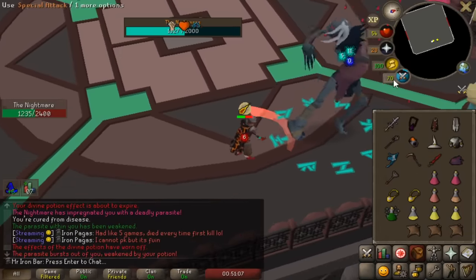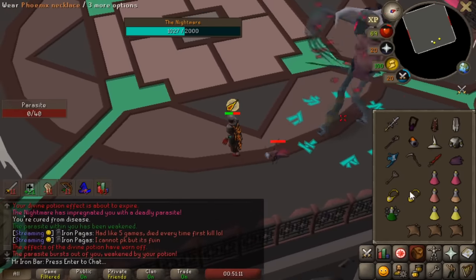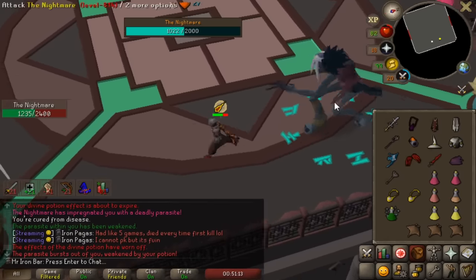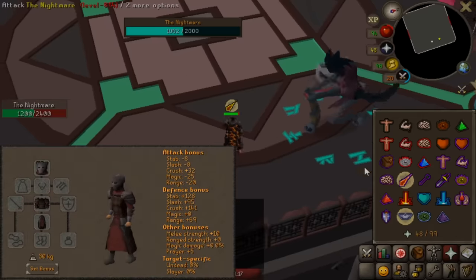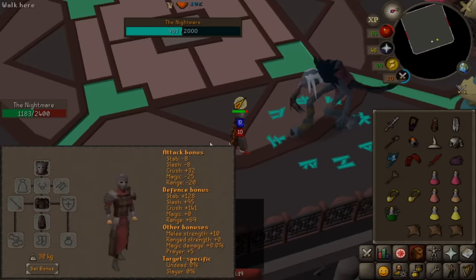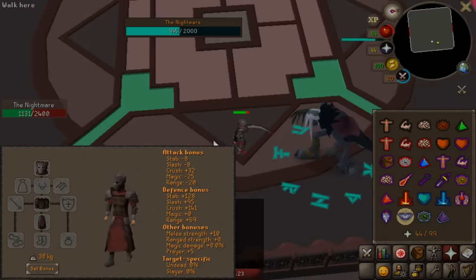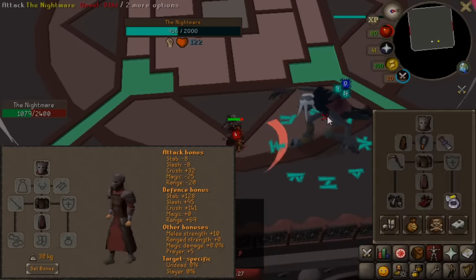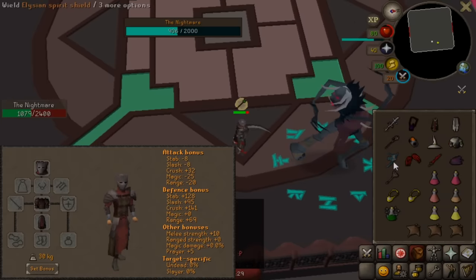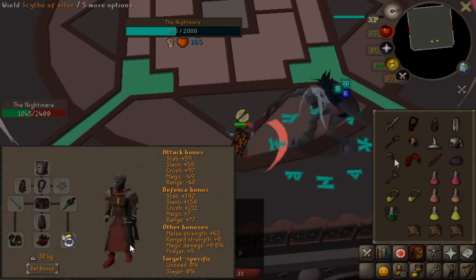Recently I unlocked full Inquisitor on the ironman — the best-in-slot crush bonus armor in the game, and it's also tied with Bandos for the best strength bonus. This armor is super useful because it's basically the best DPS melee armor overall, and it offers a lot of utility even though it's considered a niche item.